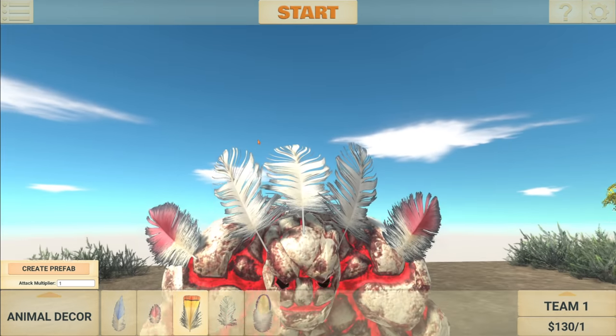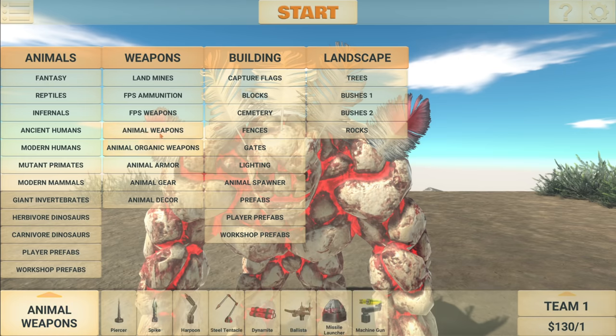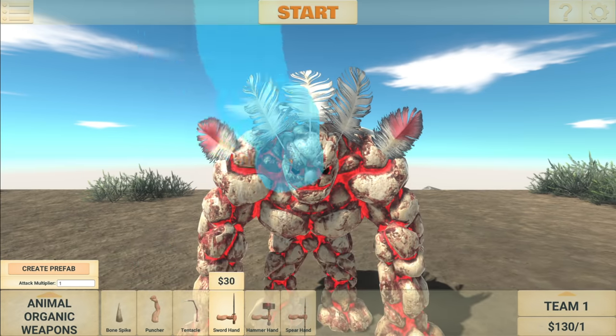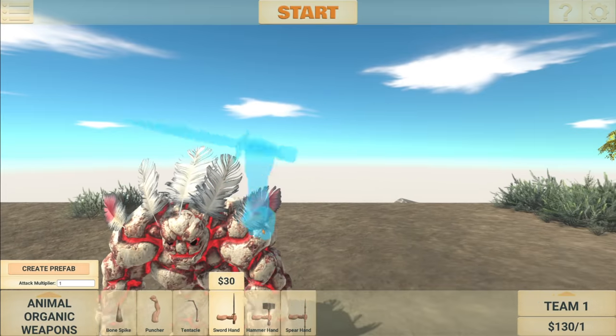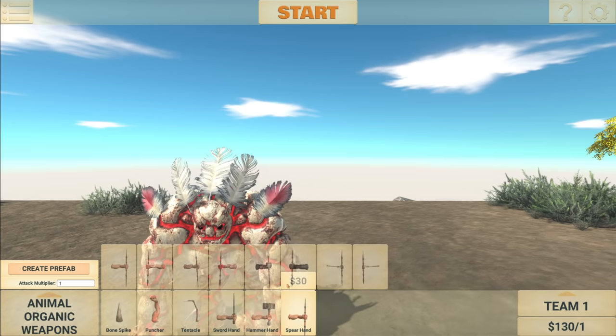I'm hoping more decor comes out because just feathers at the moment isn't amazing, but it is nice to spice things up a little bit. We also have animal organic weapons, which have also been updated. A lot of you guys complained that it was just the left hand — every time I added arms to the creatures it was facing the wrong way, but now that's fixed. You may have also noticed we can now get swords, hammers, and a spear hand. How cool is that?